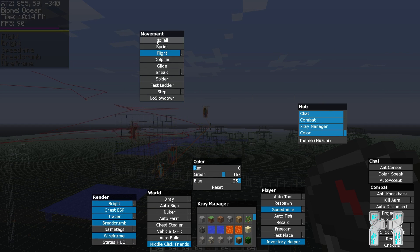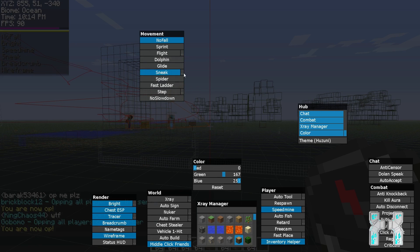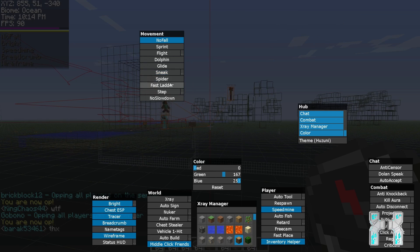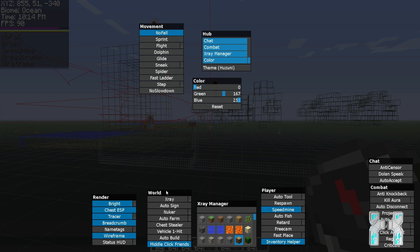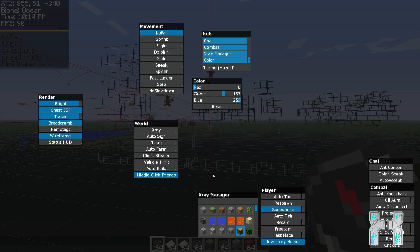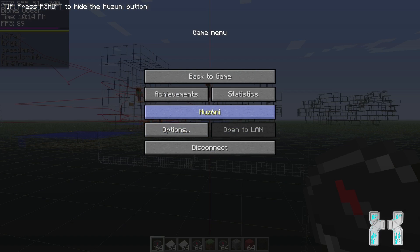I forgot to mention movement hacks. We have no fall, sprint, and flight — currently on with a maximum fly speed of 5, so it's not that fast. There's also dolphin, glide, sneak with real and fast modes, spider, fast ladder, step with adjustable step height, and no slowdown. All the movement hacks work pretty well and don't require VIP.